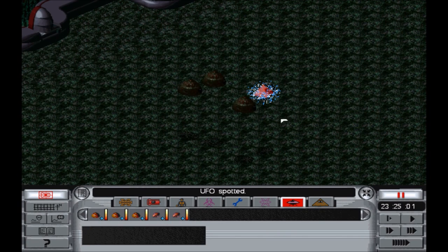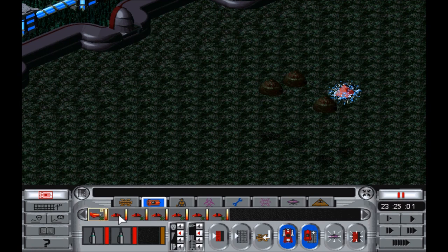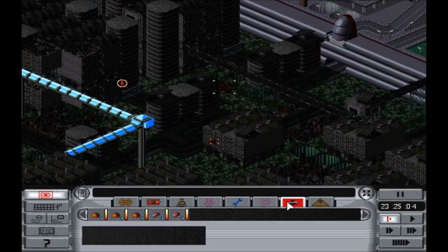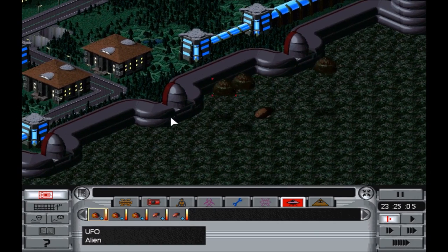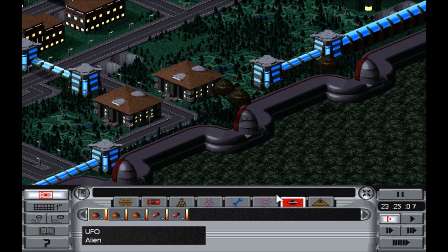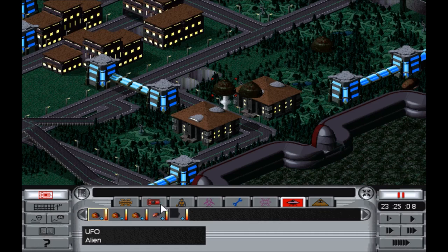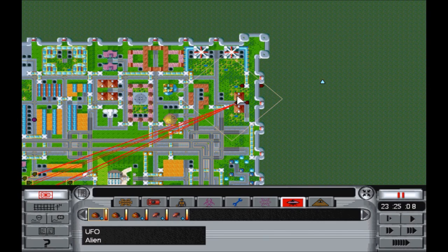We're going to send everyone — there's a shortcut key but I don't remember what it is. We're going to attack that one and that one. We've got to watch them, because if we see them unload troops, we've got to mark that building, we've got to remember that building. Like that, right there — that was quick. Life Tree, the school. That building now has aliens in it. Let's keep an eye on that.